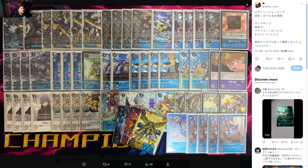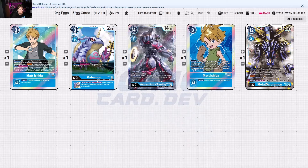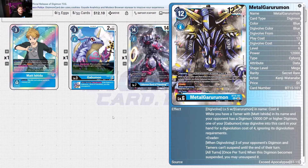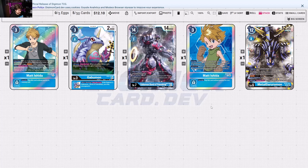Then you have Gabubons being Gabubons — nothing too crazy out of the ordinary. As you know how the deck operates, it uses a lot of stun tactics. It uses Bons to swing in multiple times, Matt Ishida to help warp into the Gabubons to get those security attacks in. But you also have a way of stunning with Metal Gurumon — being able to stun their Digimon so they can't suspend is huge — and it combos nicely with the new map from BT15. All in all, the deck does what it always wants to do: multi-attack like a fiend.